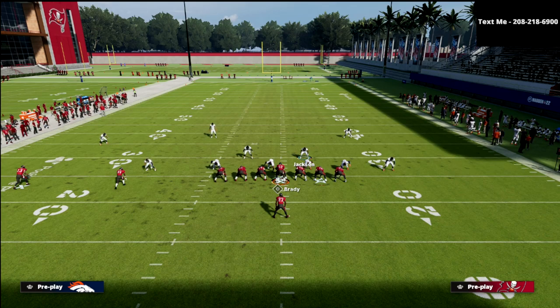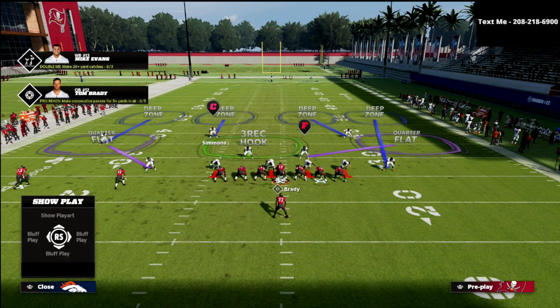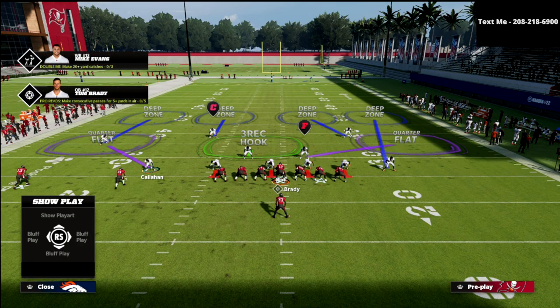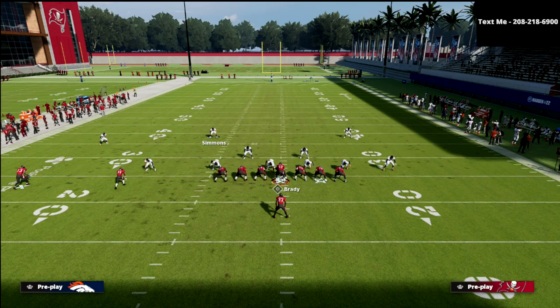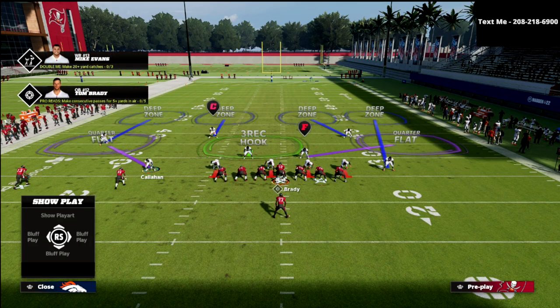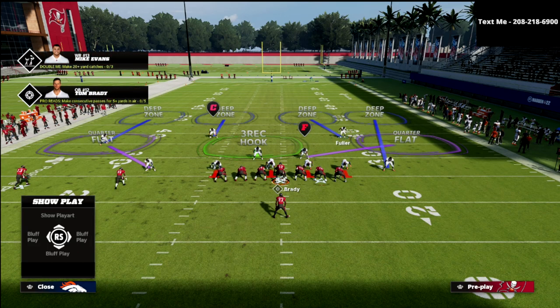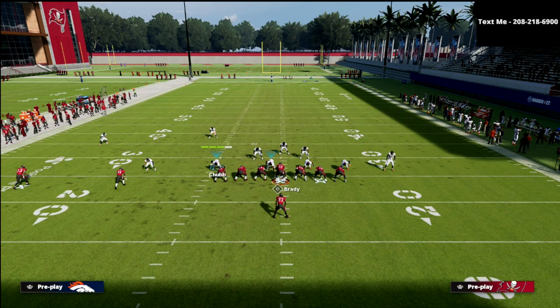Against an A-slot formation, we have an outside quarter on the left relating to Mike Evans — the number one corner relates to the number one receiver. If Evans runs a vertical route, the corner converts and plays man to man. Justin Simmons as an inside quarter relates to the number two receiver. The slot corner jams number two and delivers him to Simmons, who takes him only if he runs a vertical route. If Brown runs to the flat, the outside defender takes him instead.